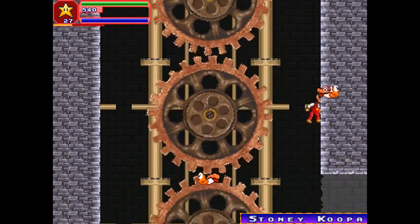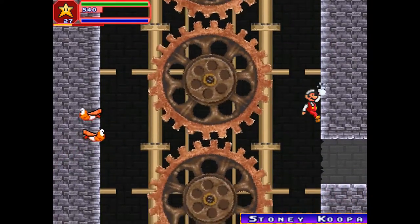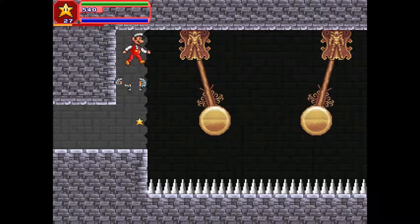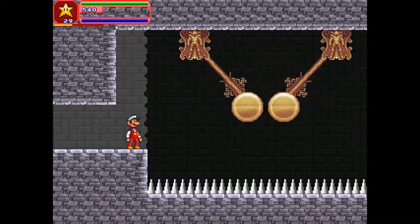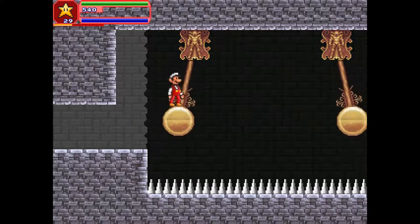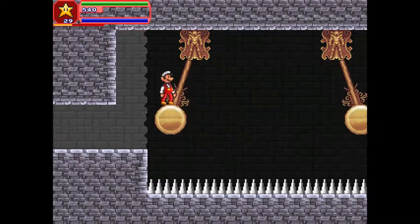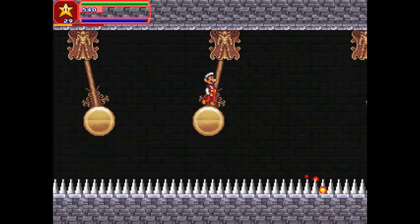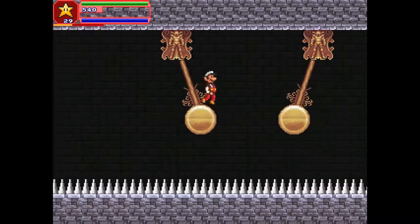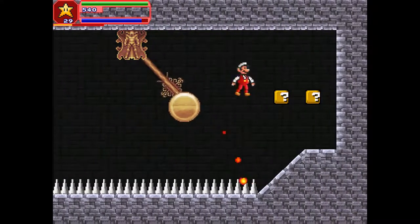I think this music came from one of the Castlevania GBA titles. I've got to be a little bit careful while making these jumps. After all, I don't want to know what happens if I fall on the spikes. Hopefully not instant death — that would be kind of lame.